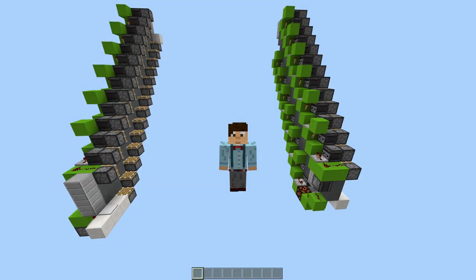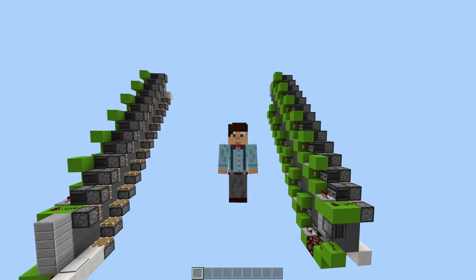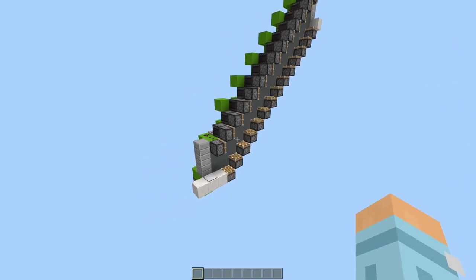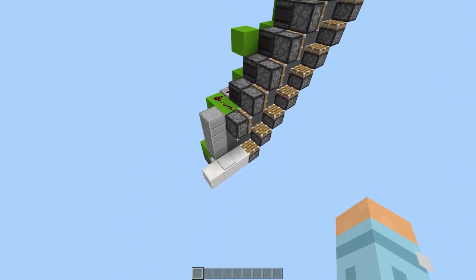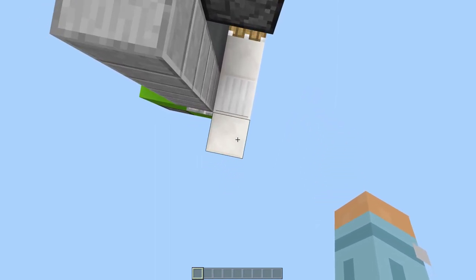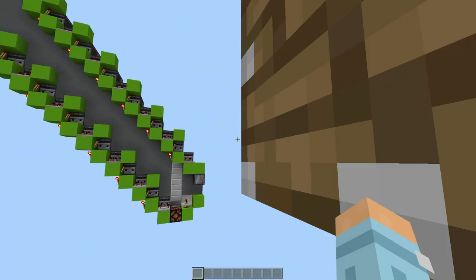Hello everybody and welcome to another Minecraft Bedrock tutorial. You can improve literally anything with redstone, so today we're improving the humble stairs with these two escalator designs. To use them, all you have to do is walk in.